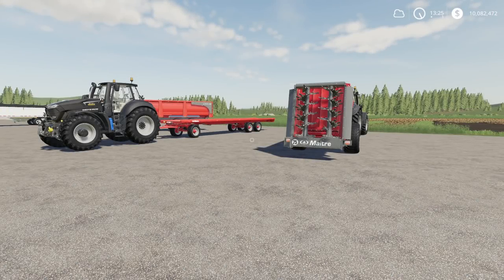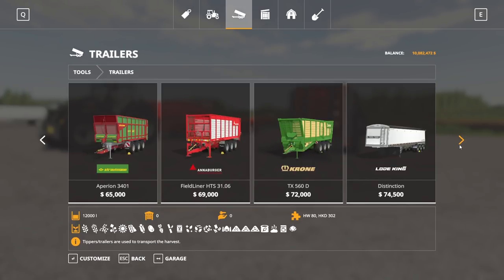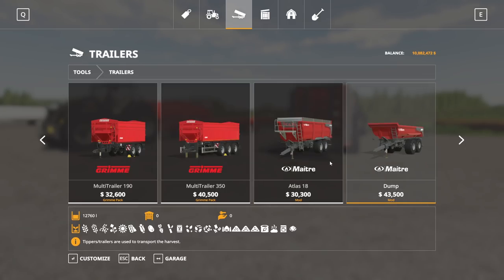Next up, we have the Maitre Pack — M-A-I-T-R-E — by Nikopix and Nikodew55. This is 57.95 megabytes, for all platforms. It is a pack of seven trailers — I'll go over slot counts as we go through. Fair warning, I'll probably miss something with these as they have a lot of customization options. Starting under Trailers: the Atlas 18 will run you 16 slots on console, and the Dump trailer runs 10 slots. Both are bulk carriers. The Atlas 18 holds 39,000 liters and the Dump holds 12,760 liters.